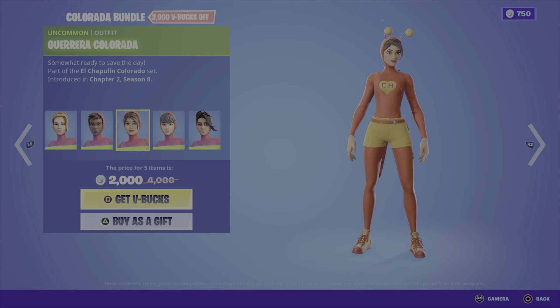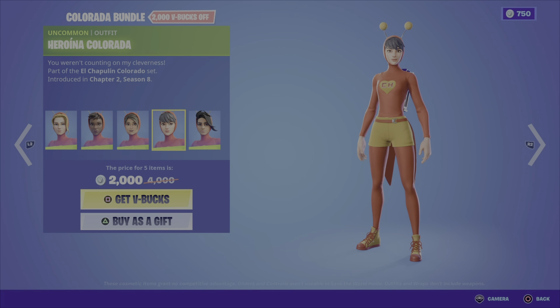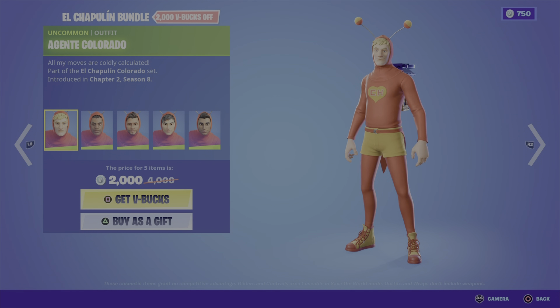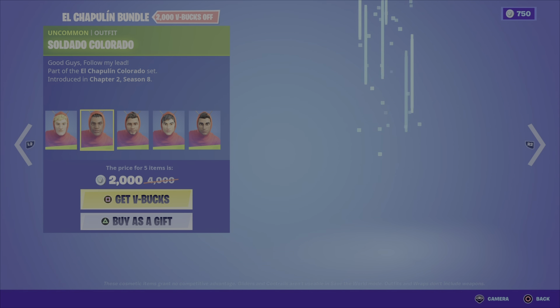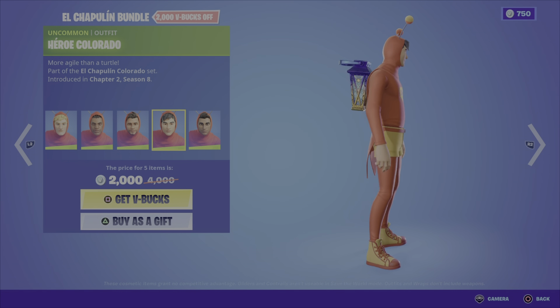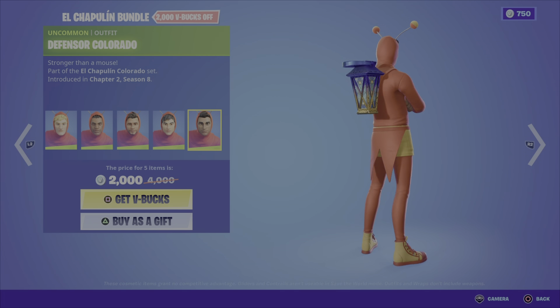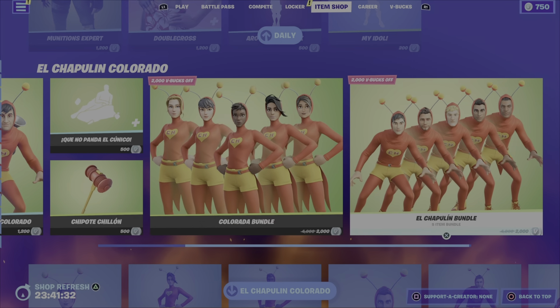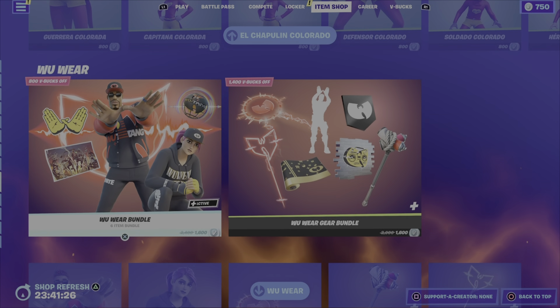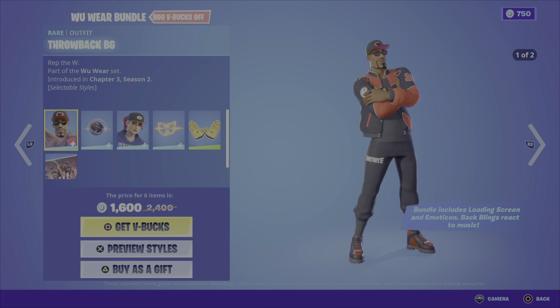We also have the Colorado bundle — five outfits — not a fan of this one. It includes: Capitana Colorado, Amazona Colorado, Guerrera Colorado, Heronia Colorado, and Defensora Colorado. Then we have the male version, the El Chapulin bundle, which includes: Jante Colorado, Soldado Colorado, Guerrero Colorado, Hero Colorado, and Defensor Colorado — 2000 V-Bucks for those five outfits. You can pick up all the individual outfits on their own for 800 V-Bucks each.